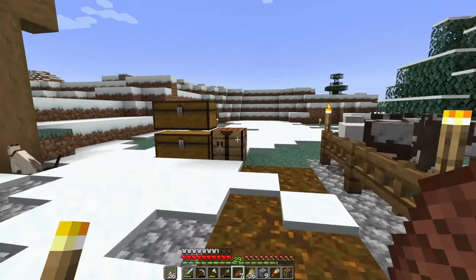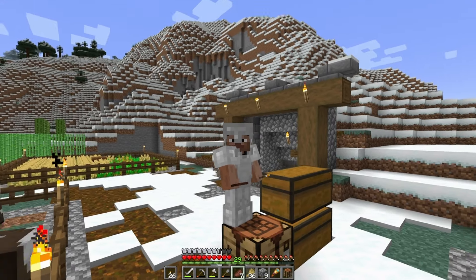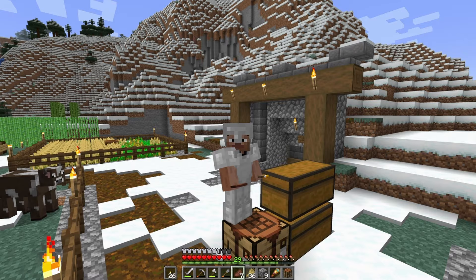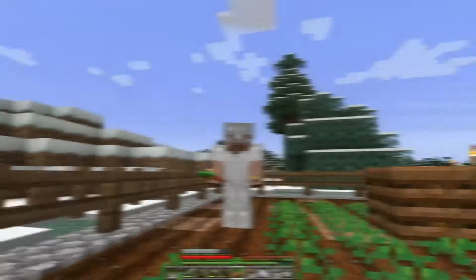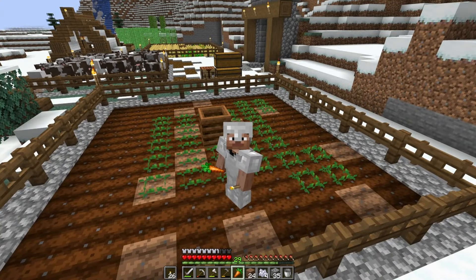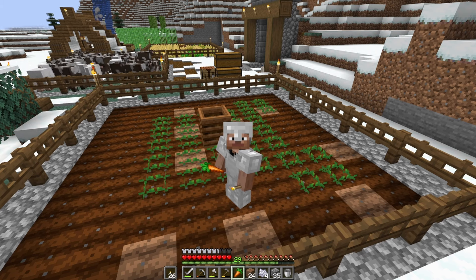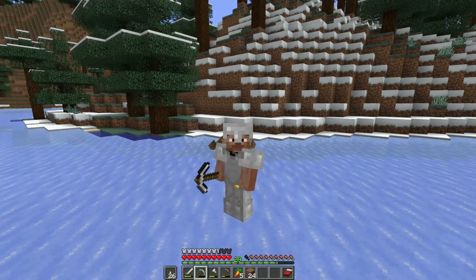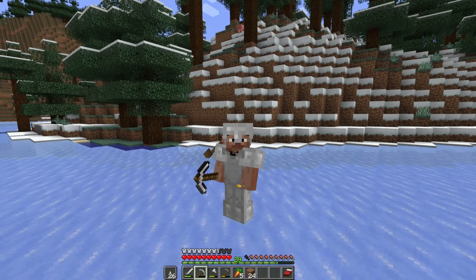I'm going to run off and bring back two pigs. I only had two carrots so I built the carrot farm first and used some bone meal to expand it. Now I have enough carrots to go get those pigs. I already have one pig, but unfortunately I don't have any leads to bring two at a time, so I'm going to have to bring them back one at a time. Hopefully that pig is still up on the hill.